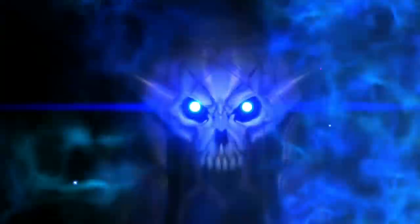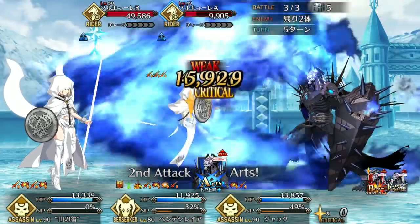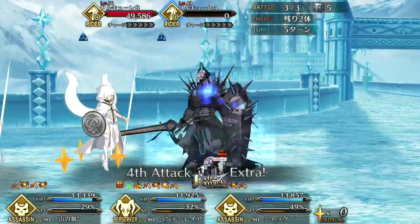Brynhilde isn't as consistent, but she does have a means of increasing star drop rate for the whole team and buffing Hassan's star weight to the point where he doesn't even have to worry about riders taking stars from him.